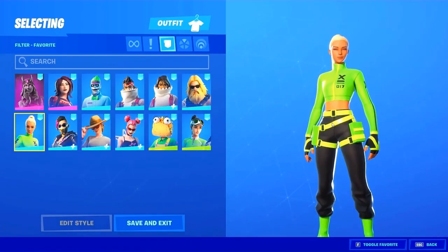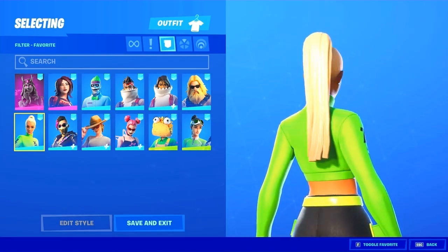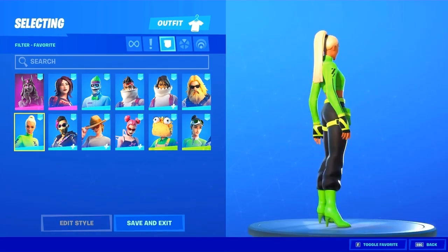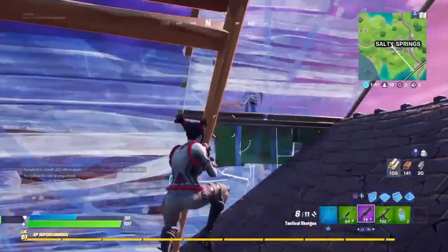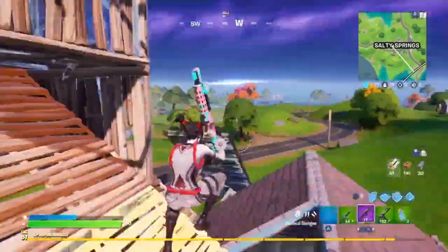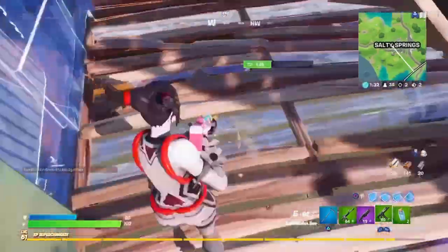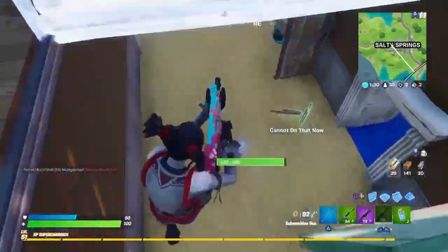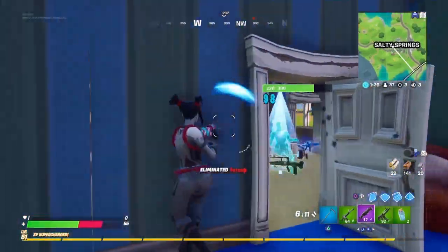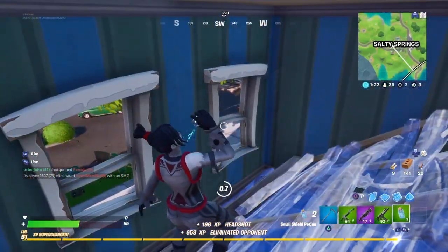Starting off with the skin, we have the Kaira skin, which is a very nice skin. I really like the lime green on this skin — I feel like it really stands out and I can already tell this will be a super sweaty skin inside of Fortnite. This also has a back bling called the Impact Green back bling and it's going to cost you 1,200 V-Bucks. It's a very nice skin and the back bling is definitely decent. I would rather run this skin without a back bling, but you still get it so it's not a bad deal.